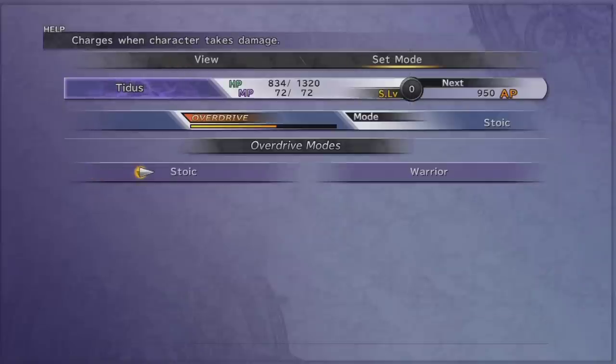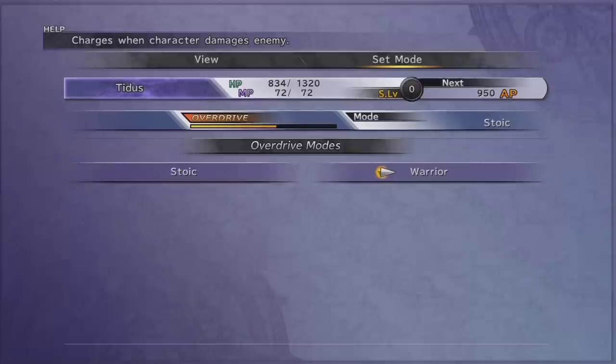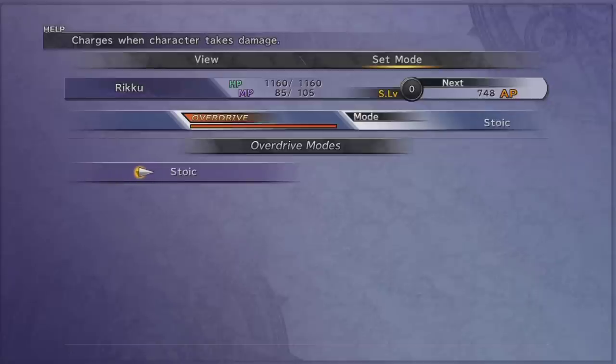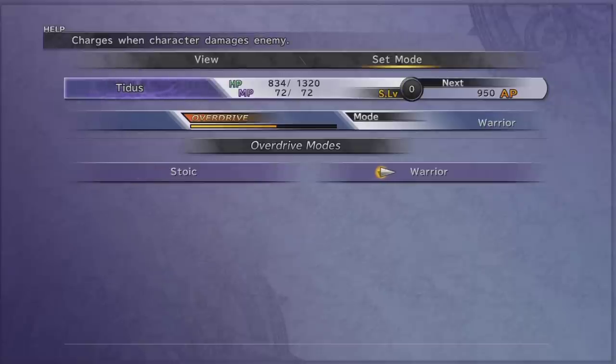Overdrive mode — so there are a shitload of these, and it's not until the post game that I'm even going to bother trying to get them all. I'll probably show them to you in the post game. Warrior charges when a character damages an enemy, so let's change it to that because at the moment I'm not really taking too much damage from the fiends. Tidus is the first one to get a new overdrive.